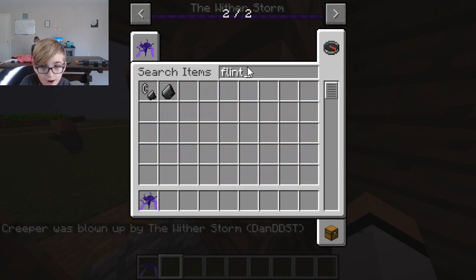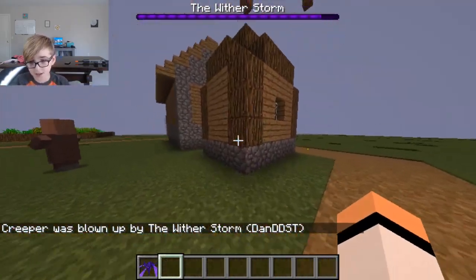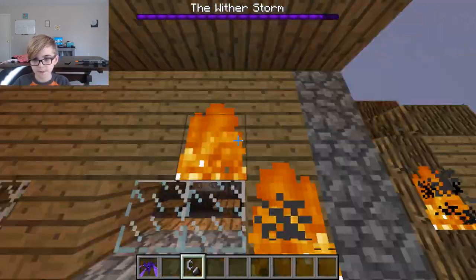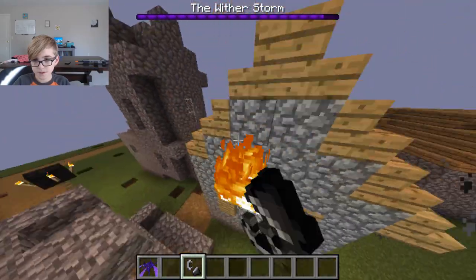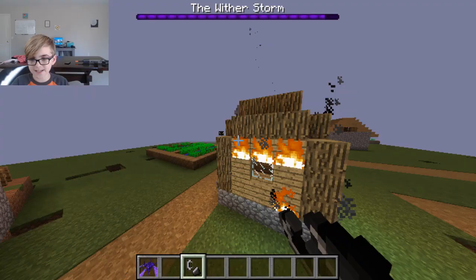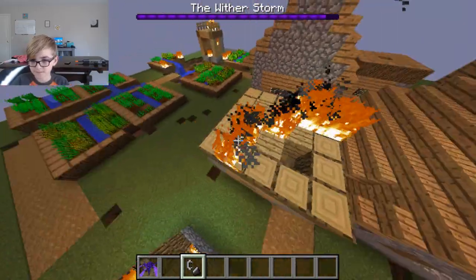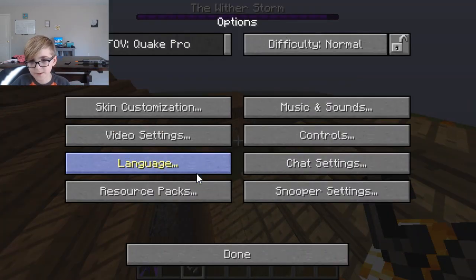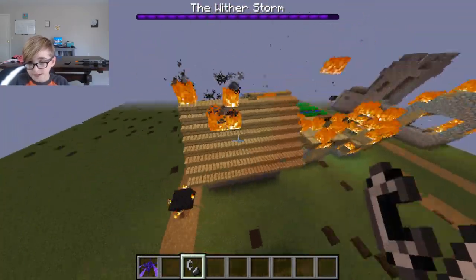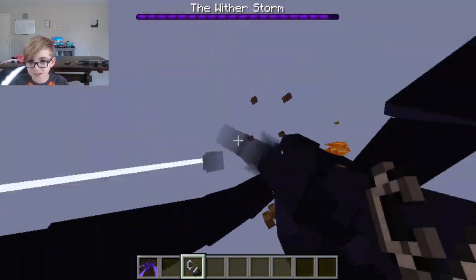We're going to need some flint and steel to light these houses on fire. I'm a destructor — we're going to burn these houses down because the Wither Storm is going to kill them anyway. The flint and steel just disappeared — I'm really mad. If he gets high enough level, he will start to make it rain. It's really laggy because I have OBS Studio and Minecraft open at the same time, plus a huge Wither Storm flying around the world.